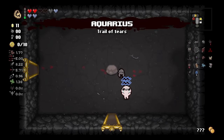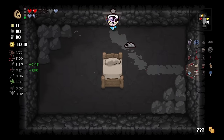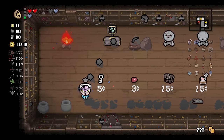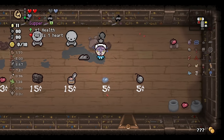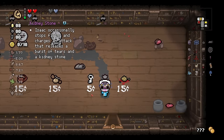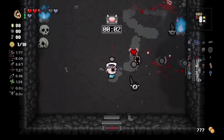We get another damage upgrade here from Jesus Juice. The full heal we're going to save. I wouldn't mind Isaac's Tomb. Got to roll for a full charge here. Kidney Stone — we can't pass up. Trying to get that blue fire there. Lots of explosions going on in here and I don't like any of them.